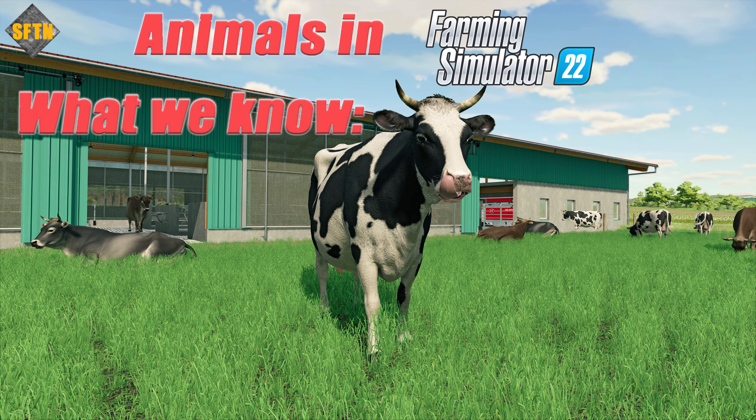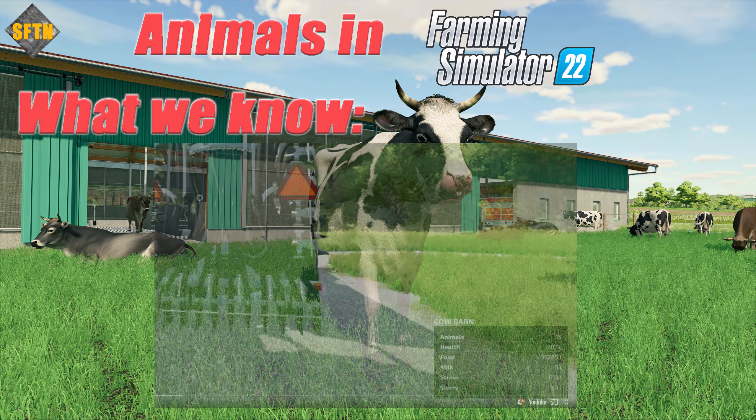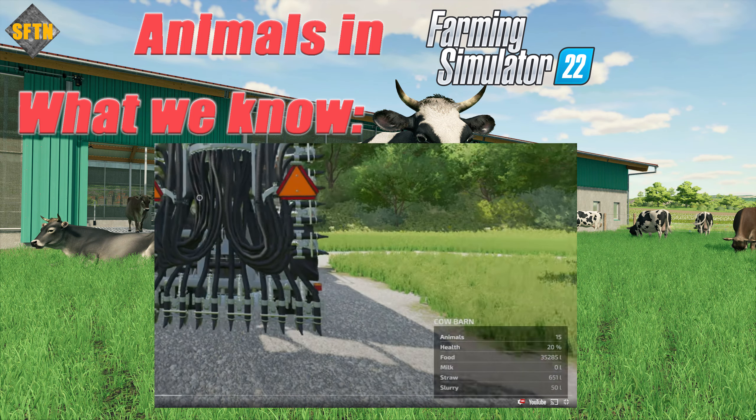Speaking of attributes, let's take a look at the final piece that really caught my attention during the gameplay review of FarmCon. Check out the stats for the cows in this pen as the Giants team review the building. It certainly does look like Giants are taking a leaf from the FS19 seasons book, with their focus on the animals' health, food levels, milk levels, straw and slurry levels. Now I wonder, much like in FS19, will the health bar be severely affected by some of the other listed attributes? For example, if your slurry is filling up, will you start to see a decline in animal health? If there's no food, will animal health go down and milk production fall back for cattle as well?